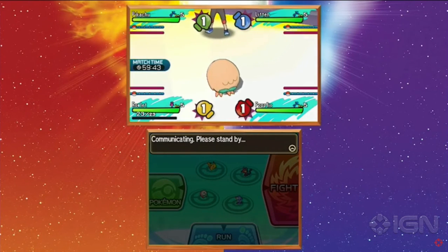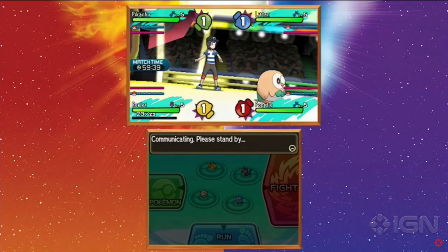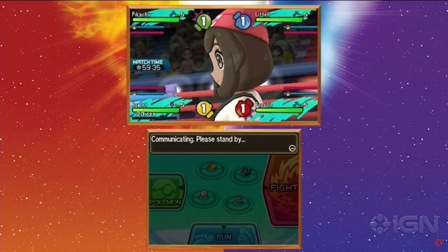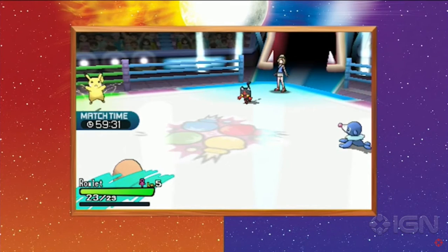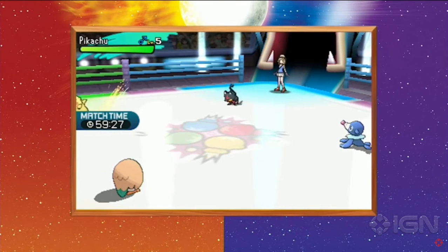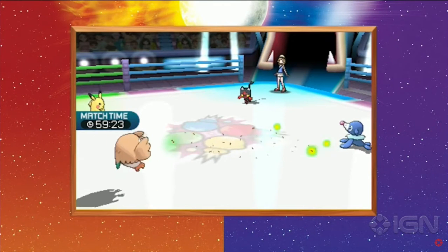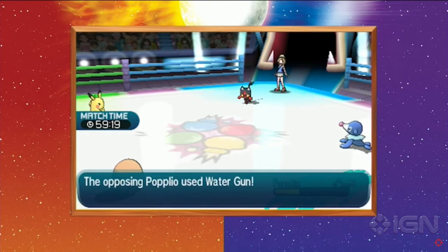This is one of the many things they released - they actually released gameplay for this too. I can't really find it, but this pretty much shows what all the gameplay was. The game's gonna be so cool though, it's gonna be 3D and all that. The bar moves slow but I'm assuming you can change that. So this is a new move right here - Leafage. I don't know how many Pokemon can learn it.